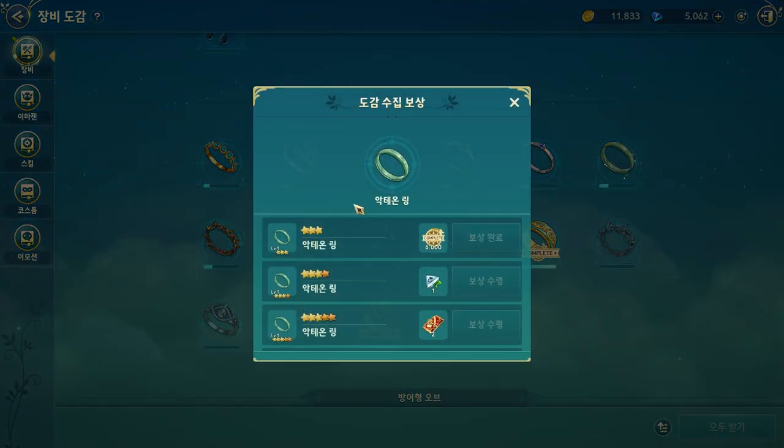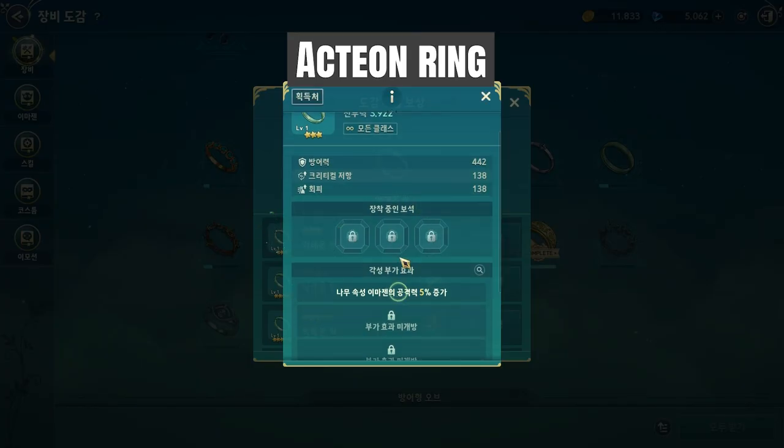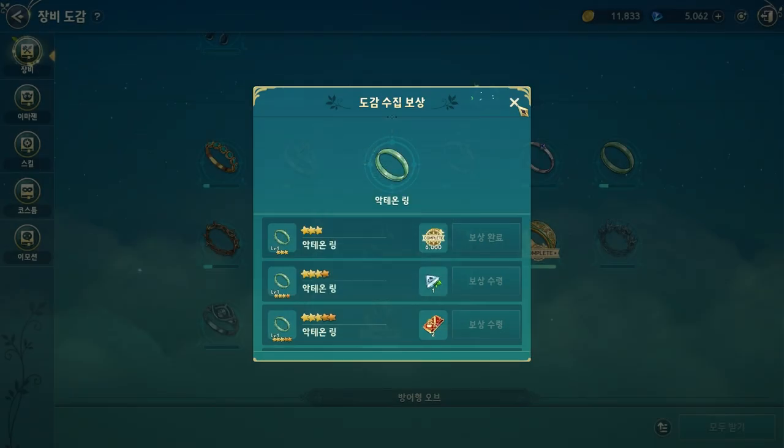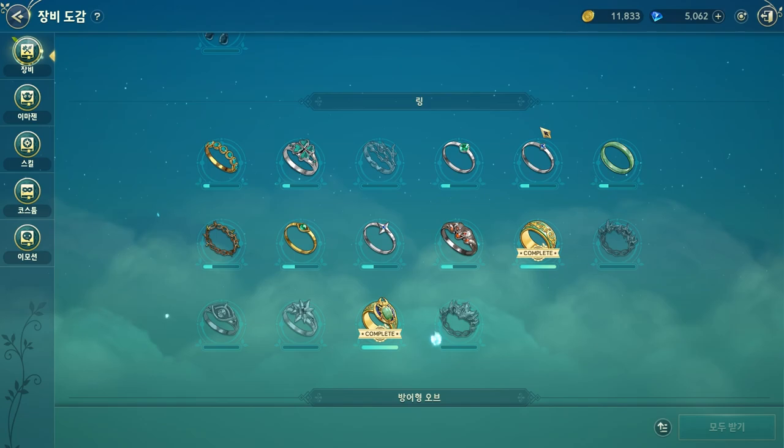The first one — the green one — is called the Acton Ring, and it increases the attack power of familiars with earth attribute by 5%. You see everything is like increasing the familiar attack.